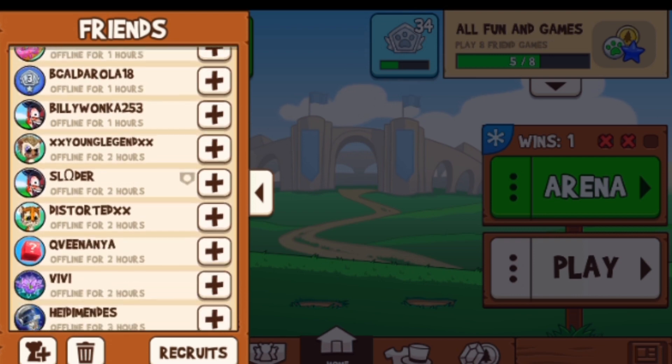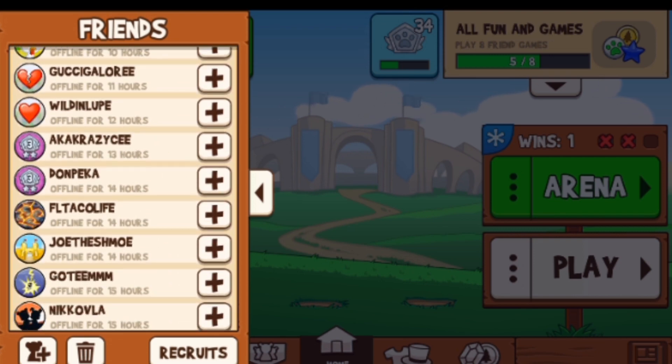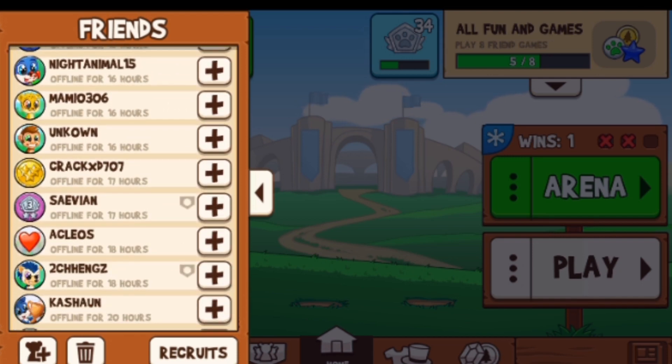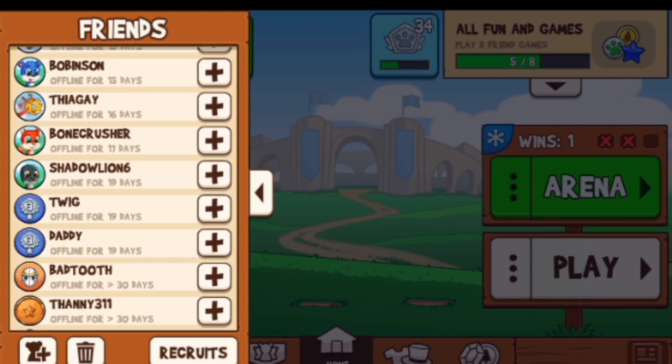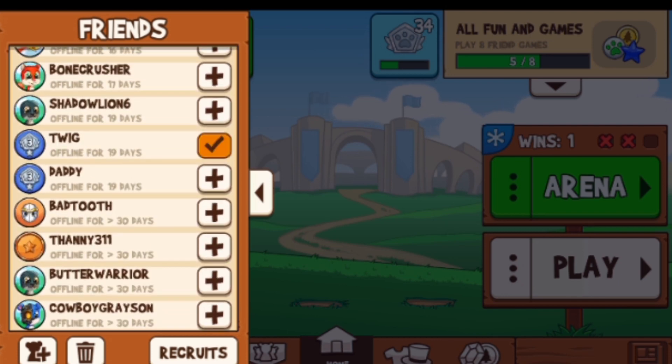If I want to add a friend to come play, I'll do that here. Like if I search for Twig, it lights up orange to show that I've invited him to play.